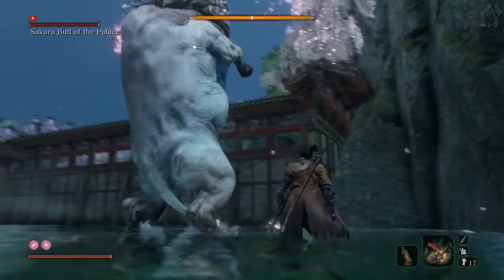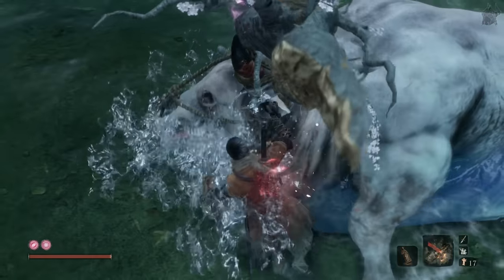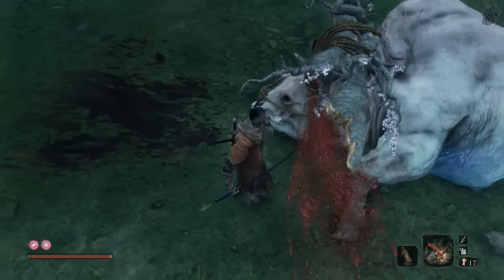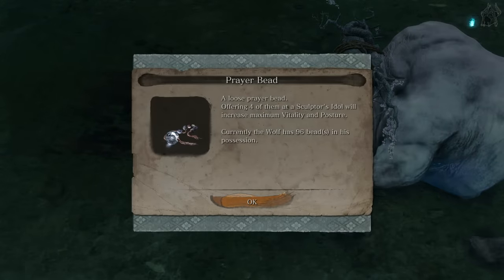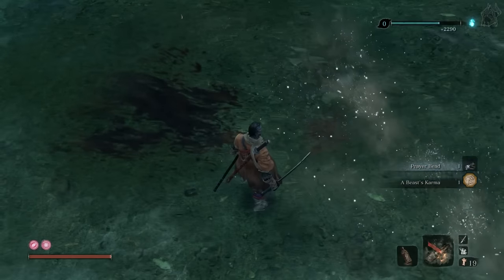It's important that you wait for the bull to turn slightly left before using the firecracker, as if you scare it before this, it can glitch and not knock itself out when it charges into the cliff. And that wouldn't be good, would it? Then you'd have to fight it legit — and who's got time for that? We already fought this beast once.